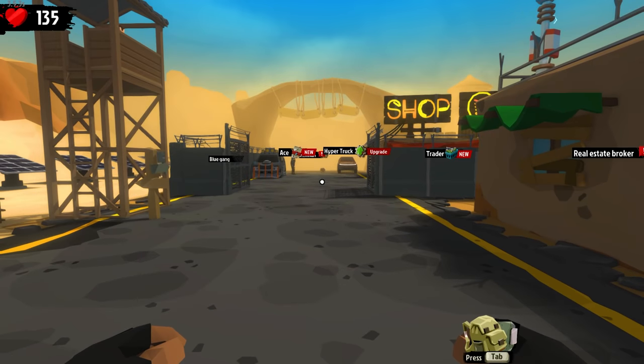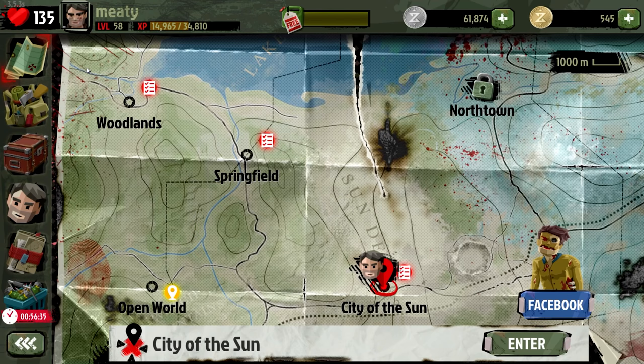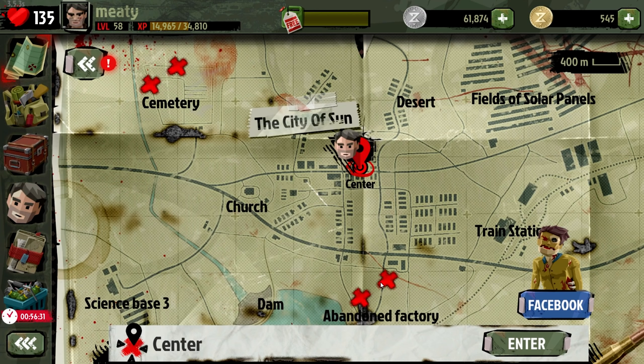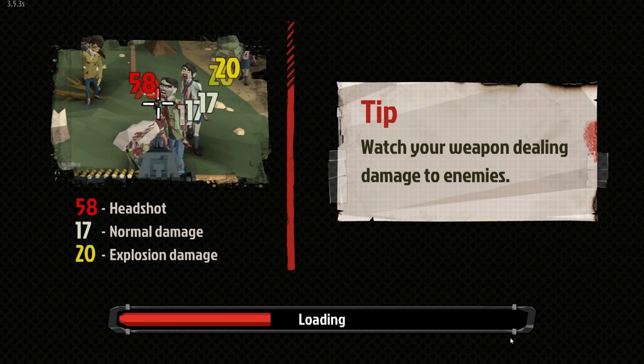Welcome back to Walking Dead 2. I've got four missions loaded up ready to go and we should be getting close to completing this area, which will open up North Town. Let's get right to it - we'll knock out the cemetery missions and then go down to the abandoned factory. Zombie time!